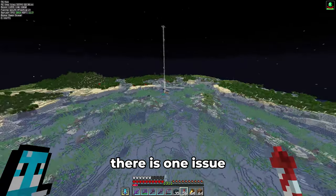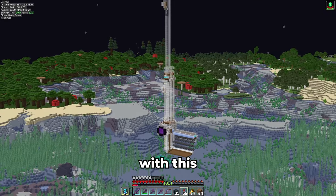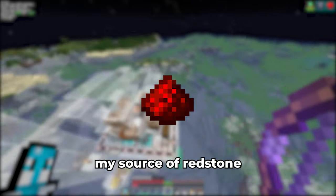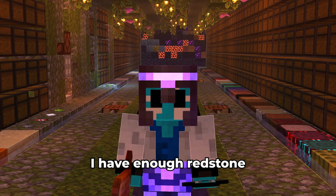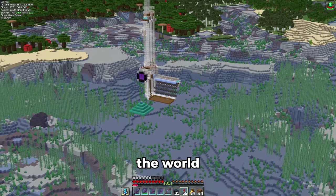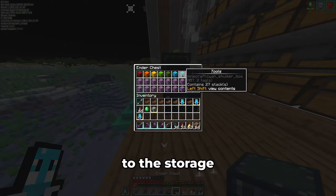Before I can update, there is one issue I need to address. Mojang fixed stacking raid farms in this update, and therefore my source of redstone has been cut off. To make sure I have enough redstone for the foreseeable future, I'll spend some time AFK-ing here before I update the world. So let's add some shulker loaders to the storage.